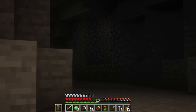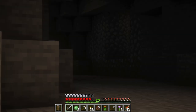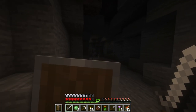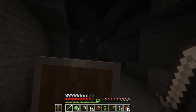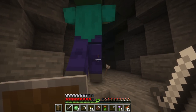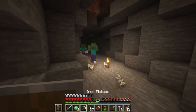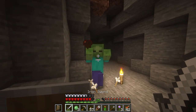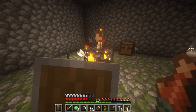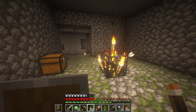I most definitely see a dungeon, which is kind of crazy because this is pretty much right under my base. What are you gonna do, bud? I'm gonna let you shoot that zombie though. Kill each other — that's what we want. It's a spider spawner. At least we have an XP grinder. I mean, it's kind of nice — we do have an XP grinder, so we can get the spiders whenever we want.